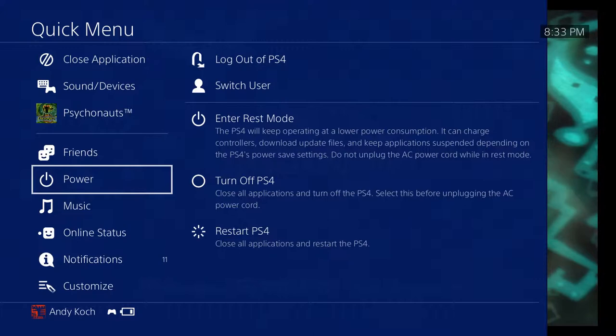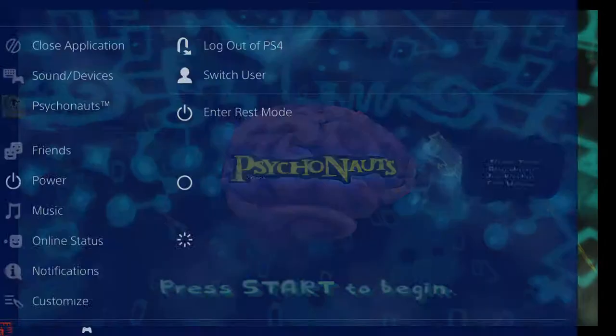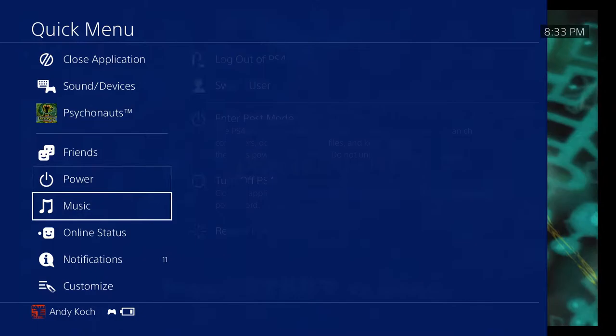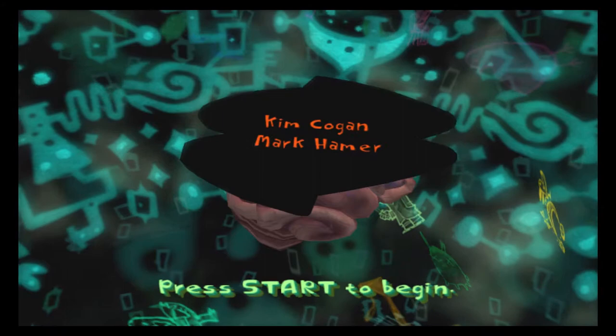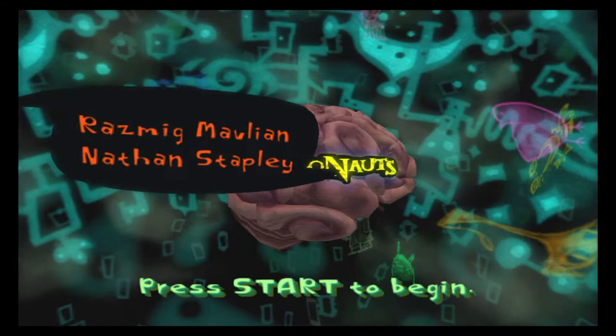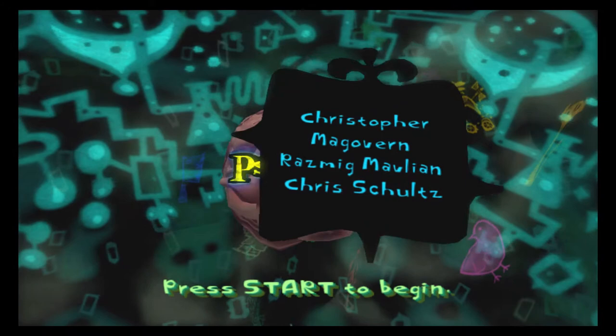Did I turn off the controller? How do I even turn it off? Well it's doing stuff now — you're navigating that menu with the controller, so it's not off. The start button's just not working. Can you look up how to press start on Psychonauts? I've gotten into this game before somehow.